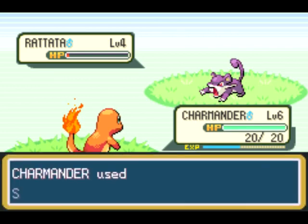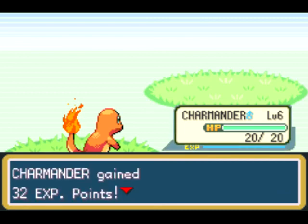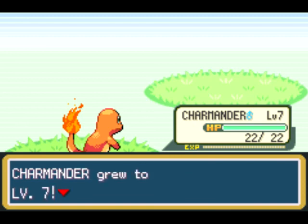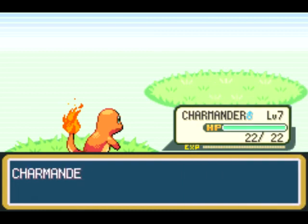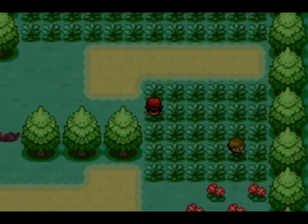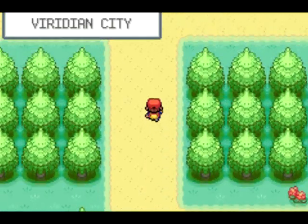I'm going to try and capture every single Pokemon that I come across if I can, because I want to try and get the full Pokedex. You get some benefits if you get a full Pokedex. We leveled up again — Charmander grew to level seven. We got two extra hit points, one attack, one defense, two special attack, one special defense, and two speed. I believe Charmander is a special attack and speed Pokemon. Charmander learned Ember — we learned our first fire attack. That's awesome. So we're going to keep going up this way, hopefully we don't get in another battle. And up here is Viridian City.